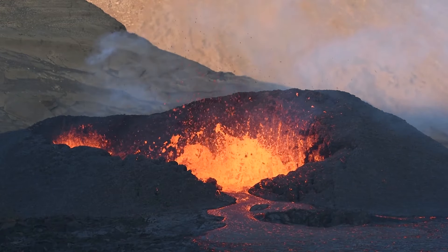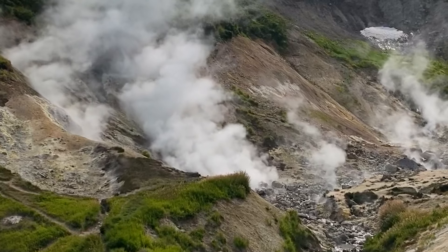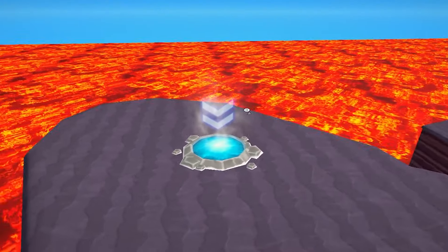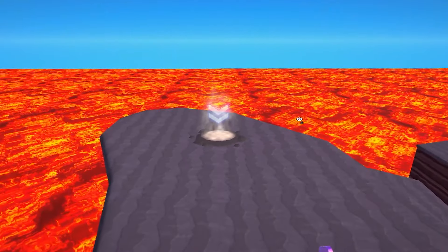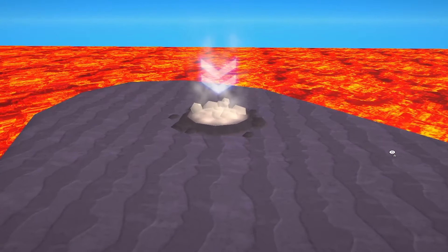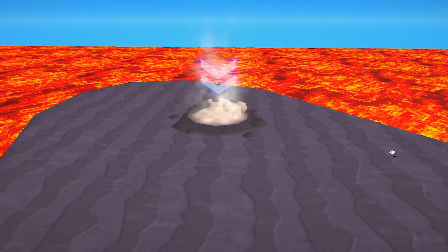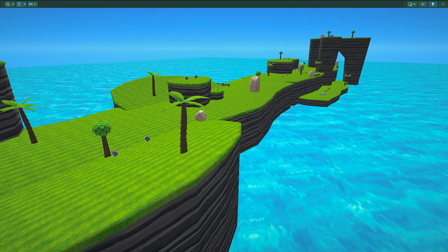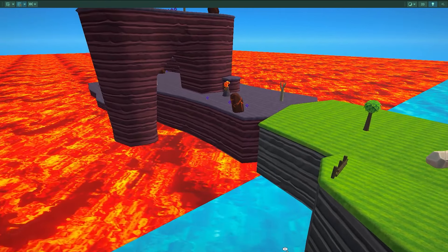Now it actually looks like lava, but it still doesn't look realistic because of this hole. So I came up with a pretty genius idea: I created a particle system that generates lava blobs and put it on top to cover the hole. Now it actually looks like the volcano is erupting. The rest of the volcano is still quite ugly though, so I tried making some kind of volcano texture, even though I don't know what I'm doing, but it actually turned out pretty great. With the volcanoes and the lava, it already feels like a volcano biome.